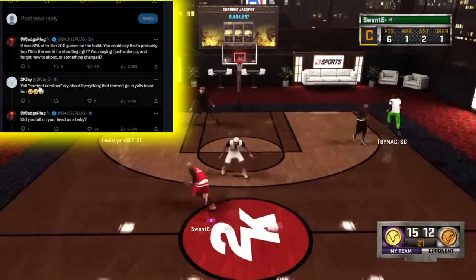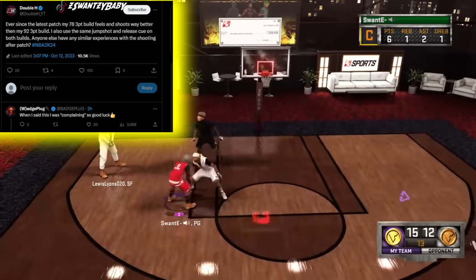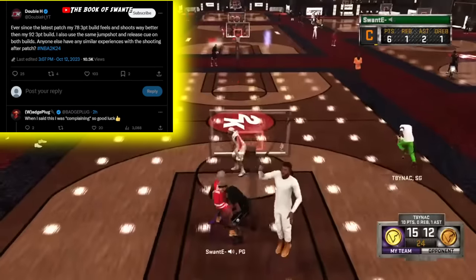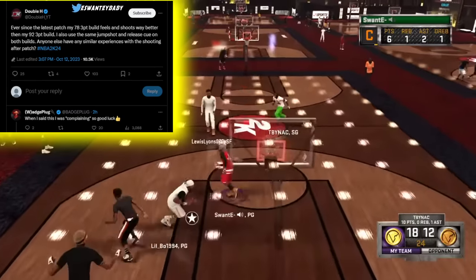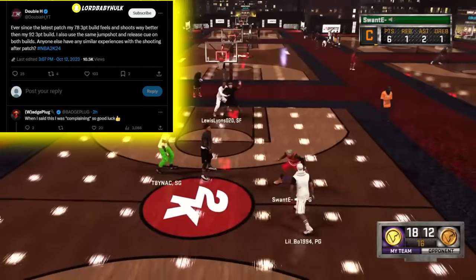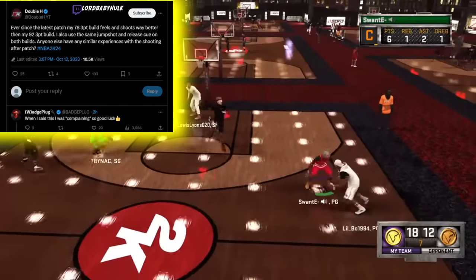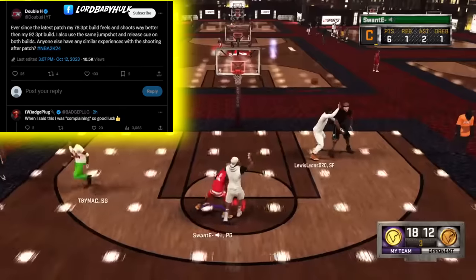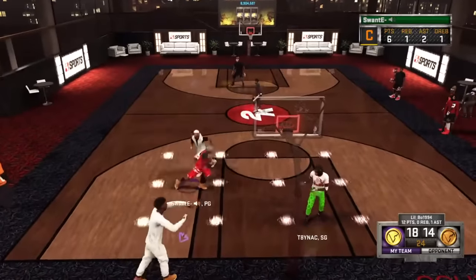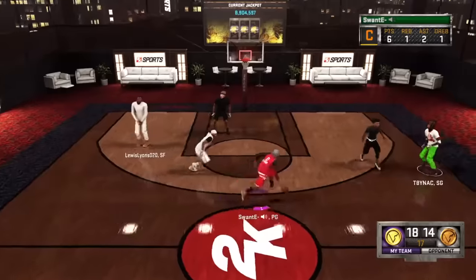Double H — who finally got his logo this year — says ever since the latest patch, his 78 three-point build feels and shoots way better than his 92 three-point build. It's what I've been telling y'all — that's not even factoring in all the extra badges and the supposedly better jump shots with a bigger green window on higher-rated builds. Something's not adding up. We deserve better.